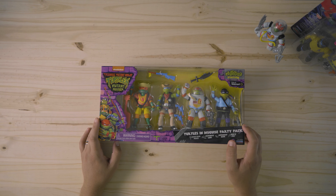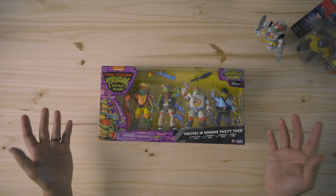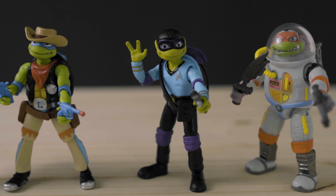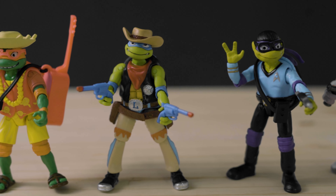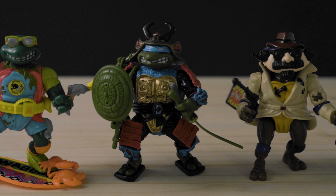As discussed in the other video, we have Beach Bum Mikey, Astronaut Raph, Cowboy Leo, and Donny as Spock. I really love this Party Pack. I love the detail of the figures, I love what they've done differently, I've loved what they kept the same, but it did encourage me to get the old Disguised Turtle wave.